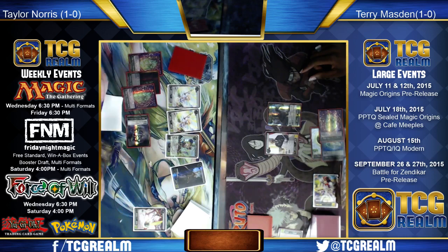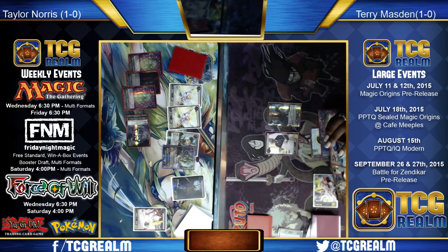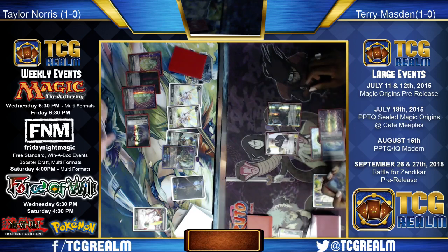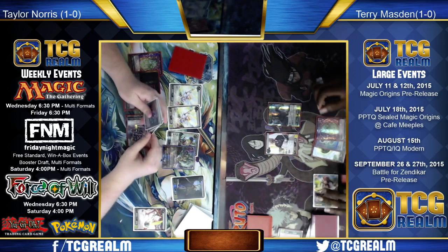Looks like Siege Rhino was the draw here for Jessup. Danny's hand is removal anyway, so it's not like there's a lot of value to get the Siege Rhino out ahead of schedule because it's just going to die. So make sure you take care of Nissa — the threats you have in play already necessitate a removal spell, and then the coast will be clear for your Siege Rhino down the line.